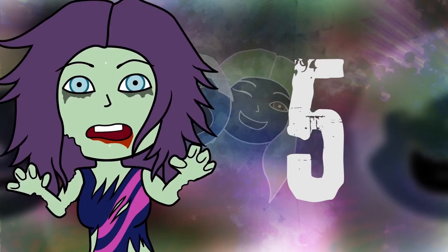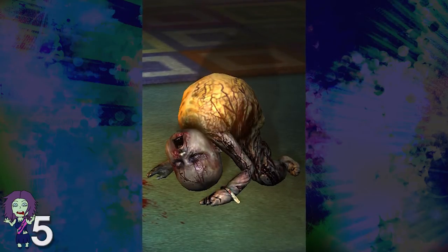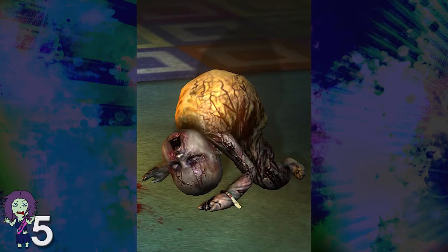Alright Geeks, let's go. Number 5: Dead Space 2, Crawlers. If babies give you the creeps, crawlers are the enemies of your nightmares. They are reanimated dead infants with an explosive back.